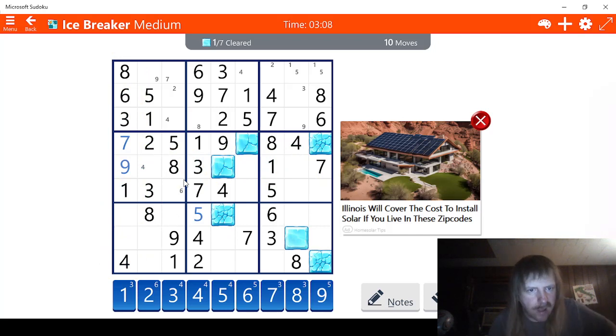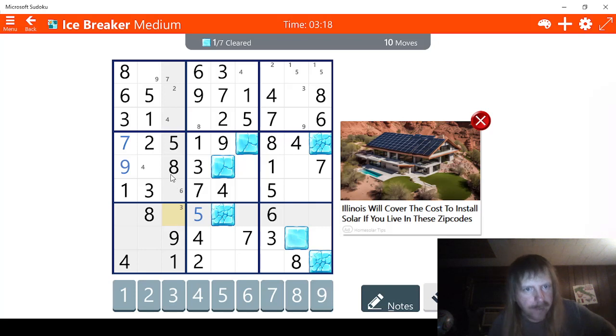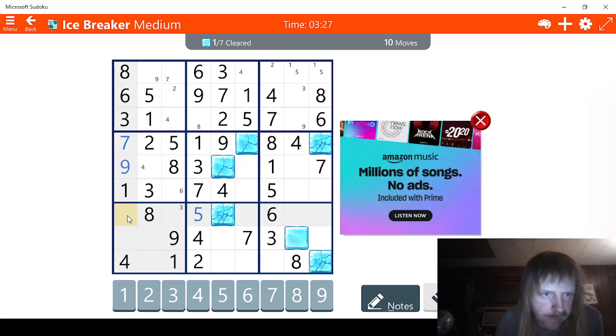Now let's solve this. All that's missing is a three, it looks like. We're going to go notes mode. Yeah, it's definitely three. So let's try this. Two numbers, one of which is a two. That doesn't help us. The other is a five. So that means this has to be a two right here. And this has to be a five right here.